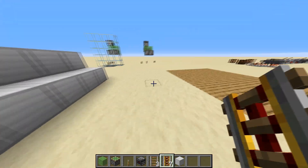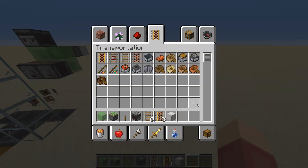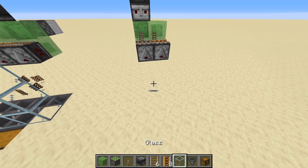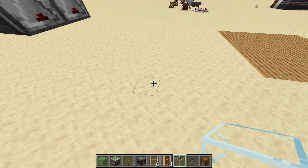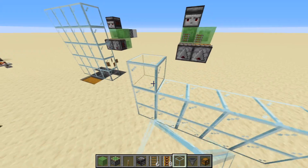That's all for the actual slime block duplicator, but what I also suggest is building a collection area, because it's not really fun to just run around and pick all these rails up off the ground. It's really simple — just take some glass blocks or any block of your choice and build a little wall like this.